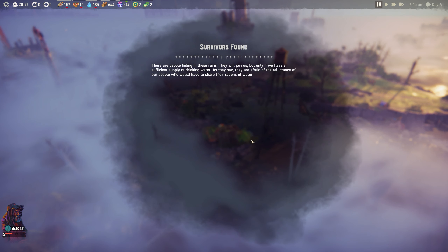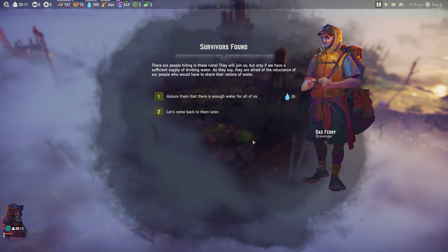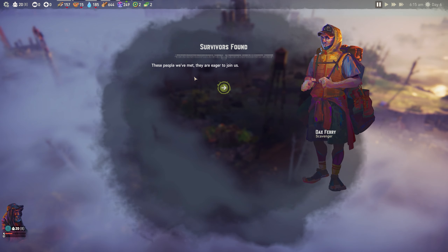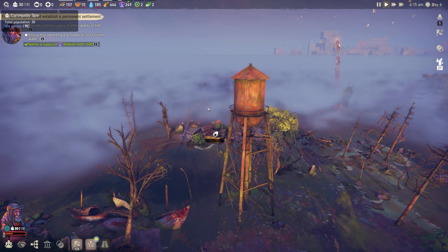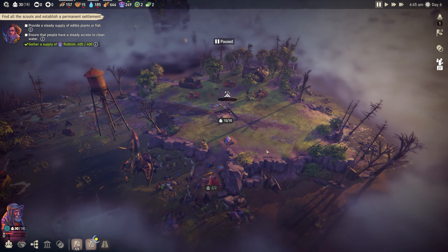People are hiding in these ruins and will join us, but only if we have sufficient drinking water - which we do, 185. Ensure there's enough water for everyone. These people are eager to join. That was another 10, so we're up to 30 already. This is an autosave. There are a lot of homeless now, but we're up to 30. Awesome - we can get everyone working nicely.